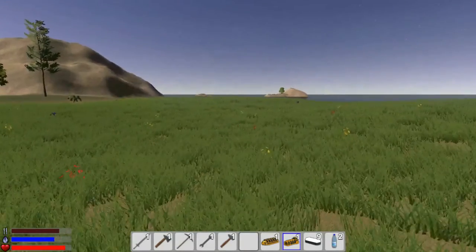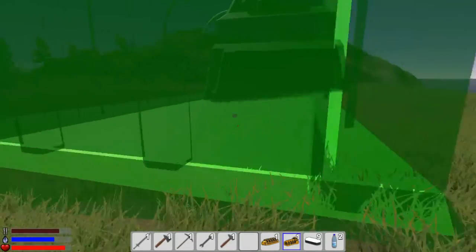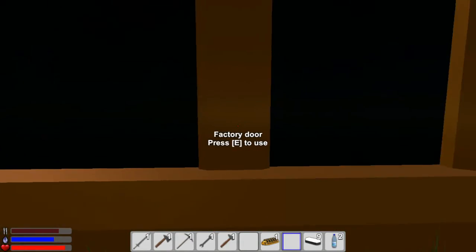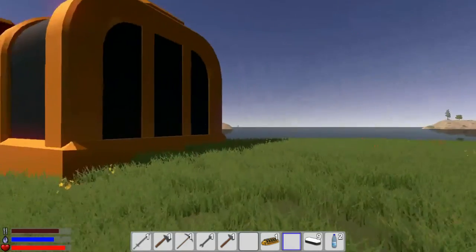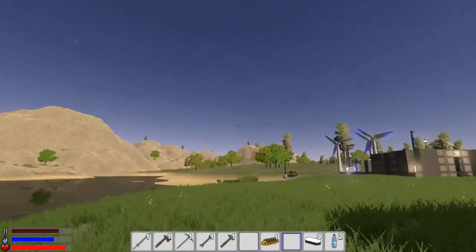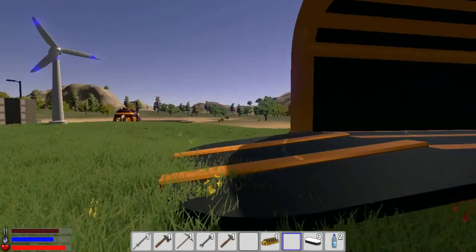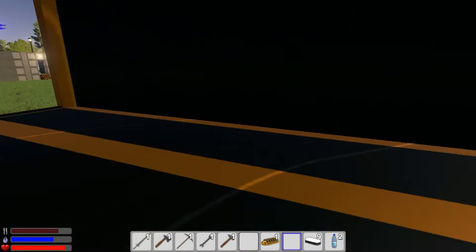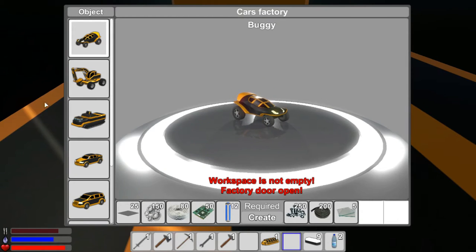Does it need power? Let's put the vehicle factory right here and see how it looks. Yeah, okay - I'll accept this spot. We can get squished by the factory door - this is probably the cars factory.